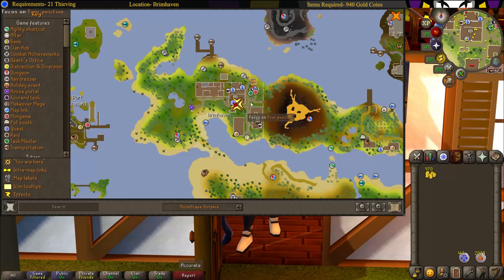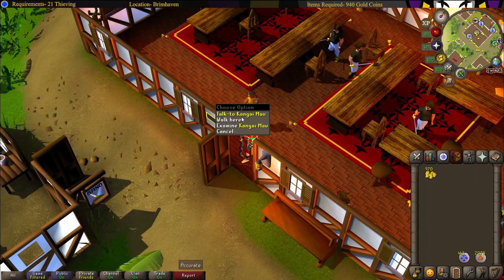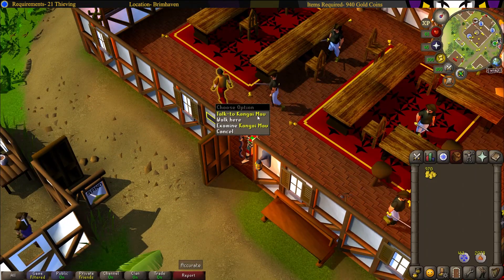You can start the quest right here at the Brimhaven food shop. It's just south of the ship charter. You can start the quest by talking to Kangai Mao.